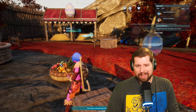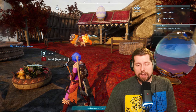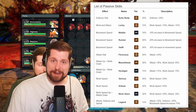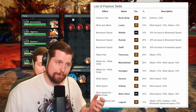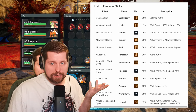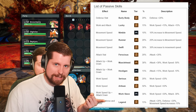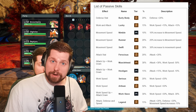While that is happening, it's a perfect time to tell you why we're bothering with this. There are two major reasons to breed your pals: one is to get unique pals that may be hard to get or you just want more of, and two is to get pals with strong passive traits. Editor's note: some of the better passive skills include burly body for defense, lucky for work speed or attack, nimble runner and swift for movement speed, ferocious, muscle head, and hooligan for attack up, and serious, artisan, and works slave for work speed. Legend can be obtained from legendary pals and must be bred to transfer it.